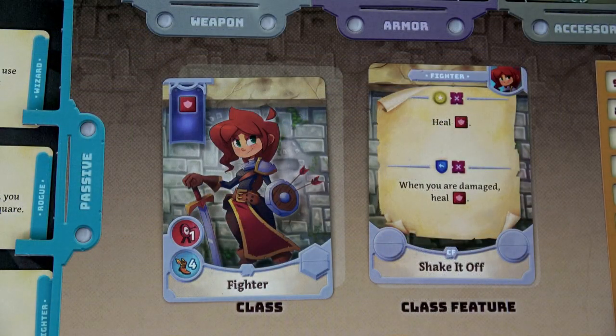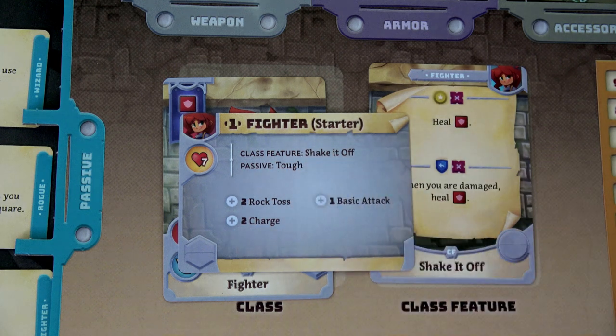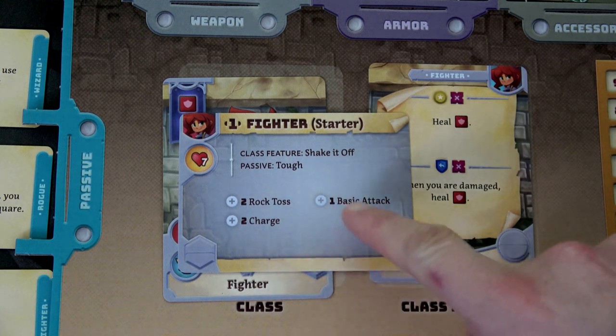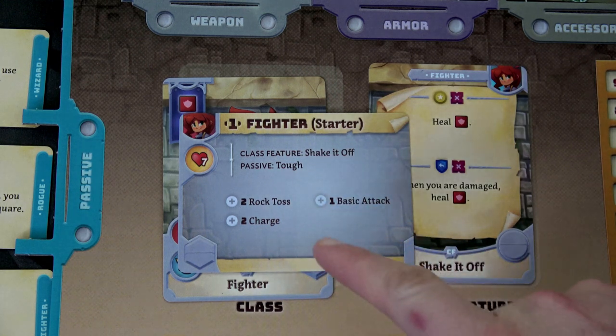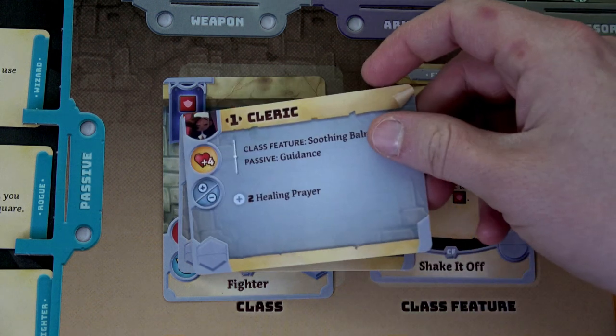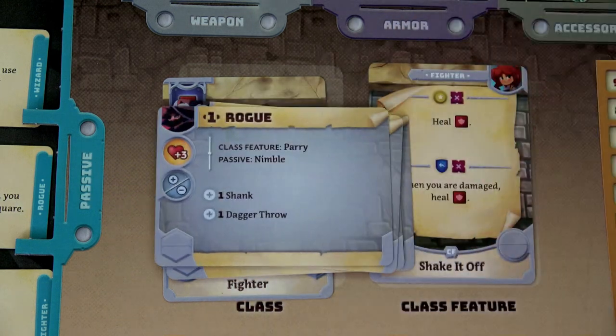Everyone who plays this game says the best part is the leveling up system and I cannot agree more. I'm going to show you my four characters — each one has leveled up three times, putting them at level four. We're starting with our fighter. Whenever you start the game you grab a starter card with a specific class — my class is fighter. I get class features and a passive ability. It tells you how to create your initial deck: two rock toss, two charges, one basic attack, and then you always add three basic attack cards and three basic move cards.